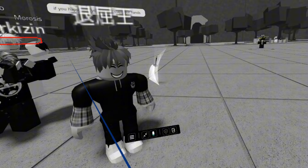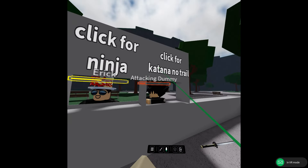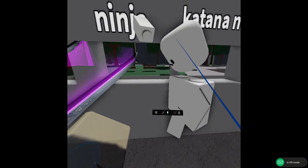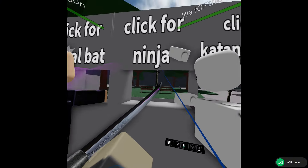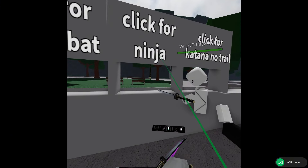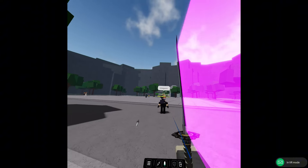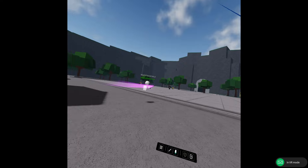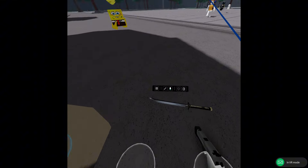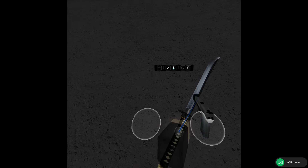Bro I died. He spawns — you can only spawn one. You have to spawn your own weapon. When I hit people it just — we're just floating away. Goodbye. I guess I'm going to have to main Taitama now that all the weapons don't work.